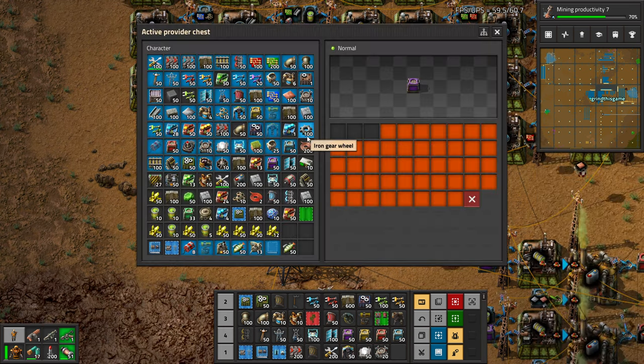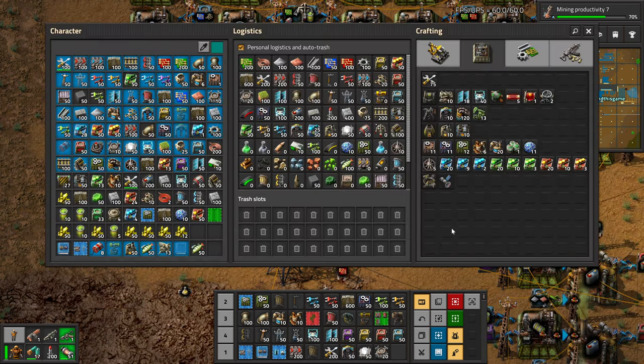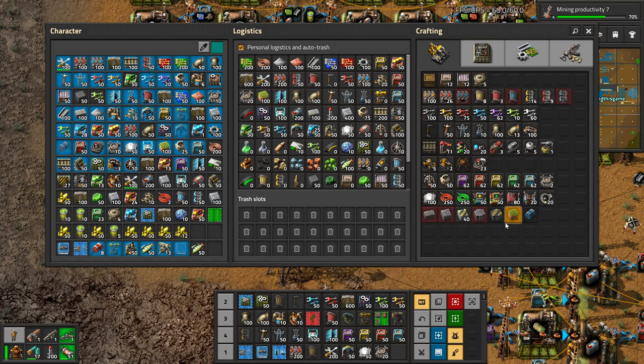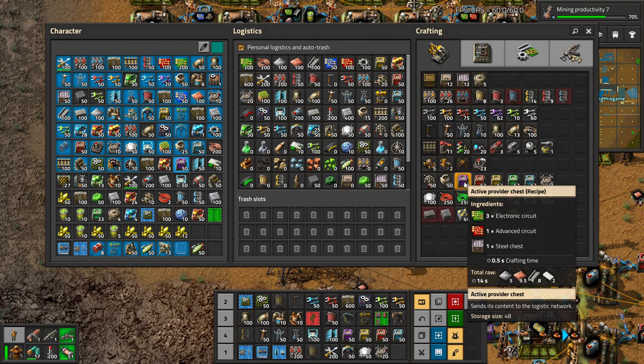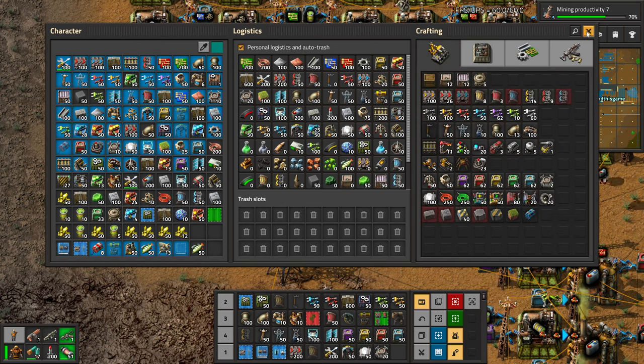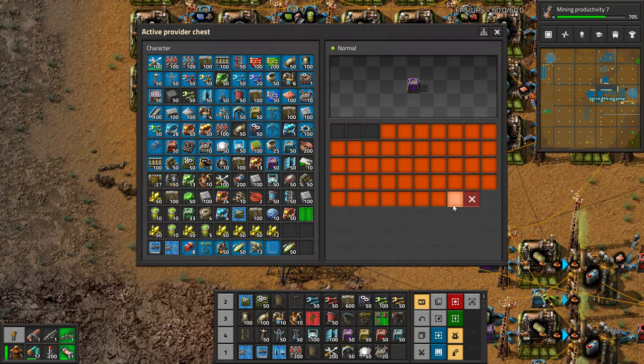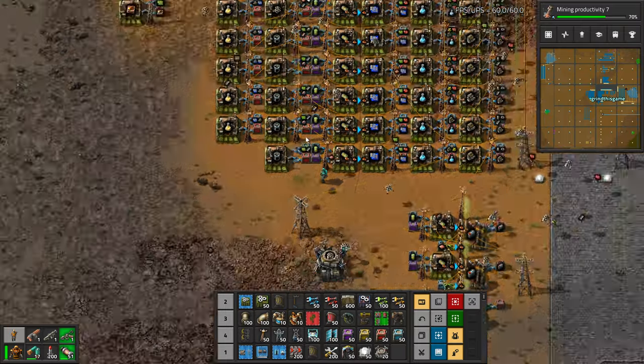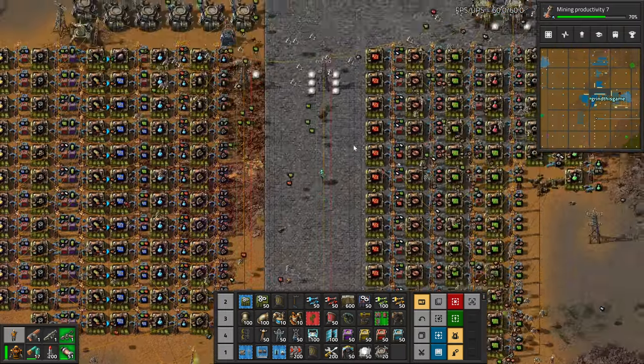This thing kicks out empty barrels, and I don't want them potentially clogging up the chest. So what these active provider chests do — let me read the tooltip — they send their contents to the logistics network immediately. Basically it says kick this stuff out of here, so the minute an empty barrel appears, it'll shuffle it off to storage.